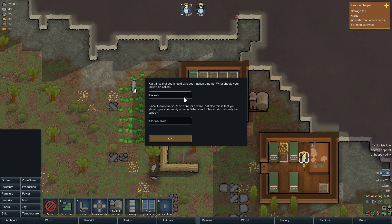Cat thinks I should give my faction a name. What should the faction be called? Oh, this is my advisor. Since it looks like I'll be here for a while, Cat also thinks I should give the community a name. Let's call the town Pound Town, because everybody likes going to Pound Town. And we will call our faction... the Friendly Boys. I feel like I want an unhostile name so that people like us. Yeah, we'll just call ourselves the Friendly Boys.